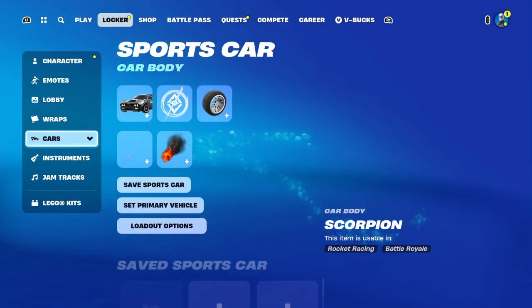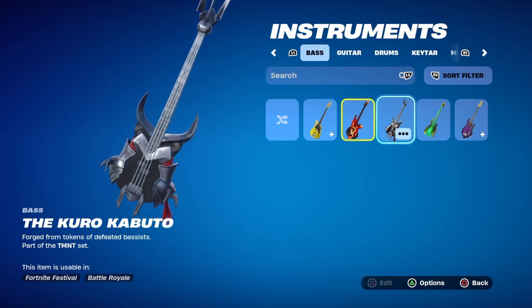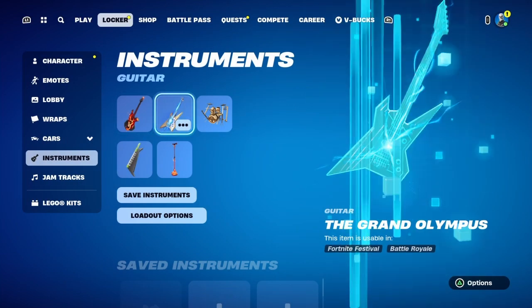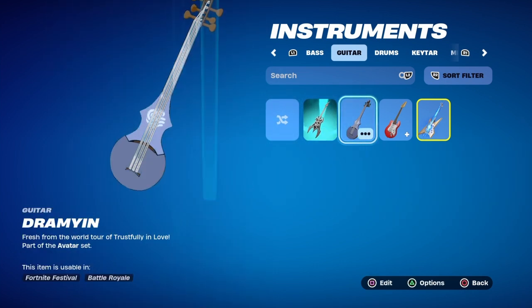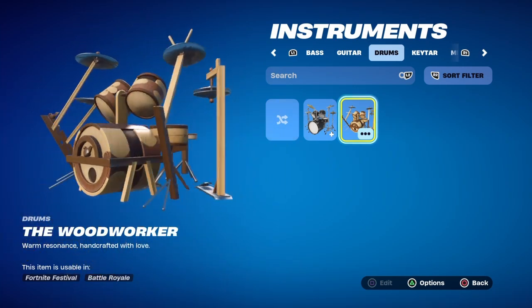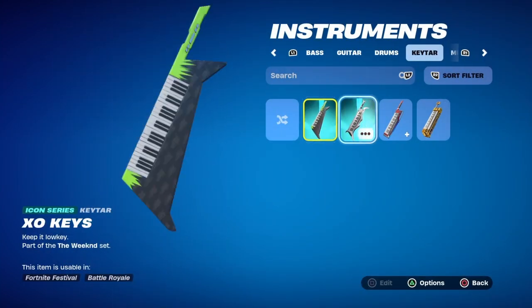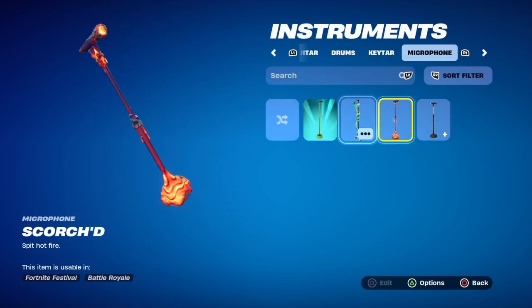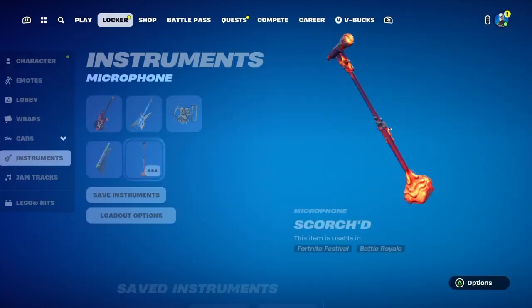Don't got that many cars. Instruments — got a few guitars. One from the Greek god season, got the Shredder one — this is probably my favorite one I got. Lavatronic. These are guitars: the X-String, got the Avatar one, and we got the Zeus. I think got one drum set — the Woodworker and the default one. For keytars: got the Billie Eilish, The Weeknd one, and then micro fan Billie Eilish. Got the Snake one and a lava one — super cool.